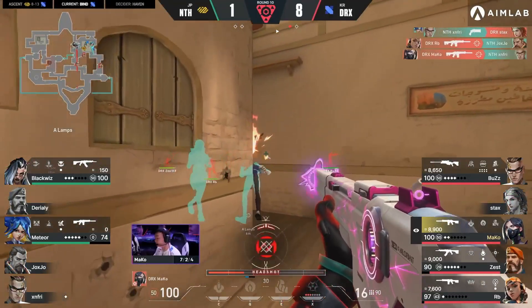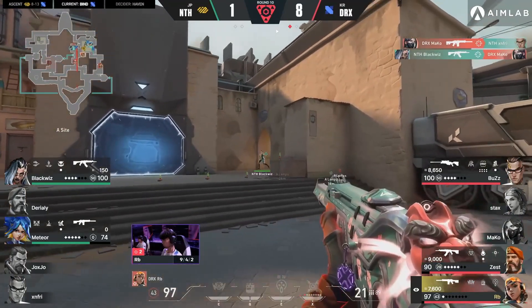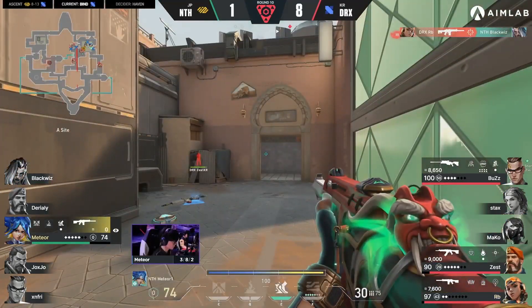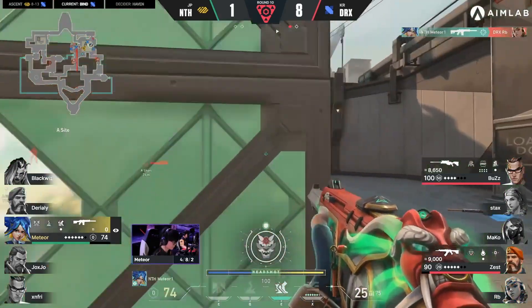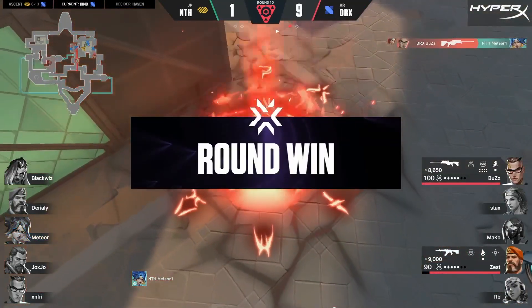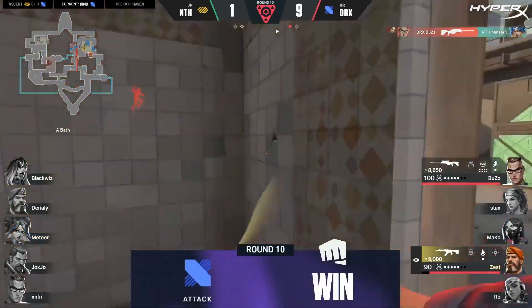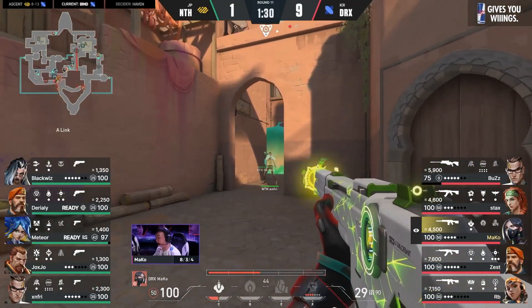Zenfri actually finds one through the smoke, but even trades are still difficult to make it work here. Meteor and Blackwood still need to do something beyond what we've seen so far, and I just don't know if they've got it left in them. Finds one, but then look at the back line — you've still got Buzz there and Zest, and they're not going to give it up. DRX, large and very much in charge. Because you need a solid win again for them.